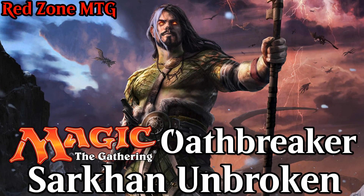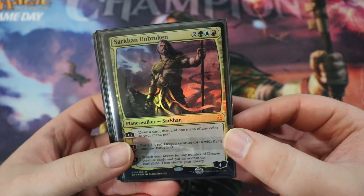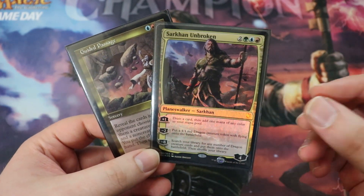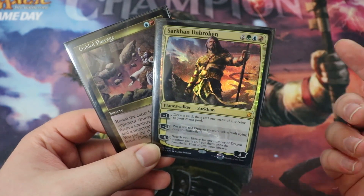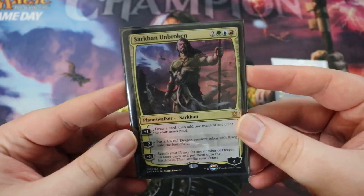What's up guys, from Kel, Redzone, MTG, and today I have another Oathbreaker deck tech for you. Today's video features Sarkhan Unbroken and his signature spell, Guided Passage. This deck has actually been one of the hardest for me to fine-tune. It's gone through several iterations and I'll talk about those at the end of the video, but without further ado, let's start talking about the cards.